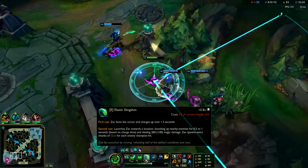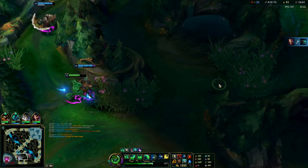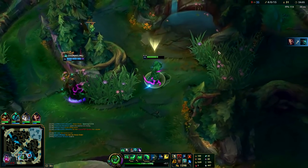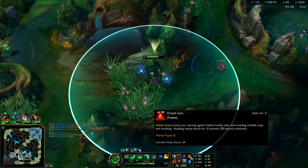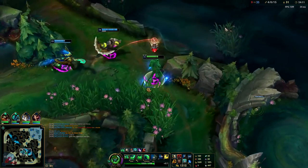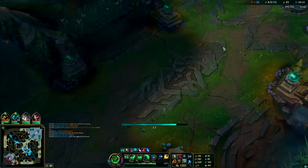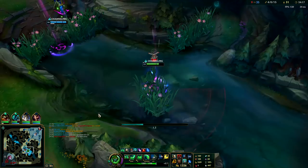Think about the power spikes: level 4 power spike is huge, having 2 points in your E lets you roam, having Mobis lets you roam. Make sure you have good vision control with your Sweeper and roam when it makes sense. If you can't get a kill, don't roam. If you look mid and your mid laner is backing, obviously you don't roam to that.